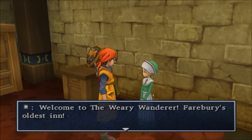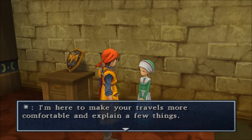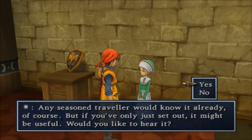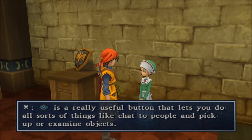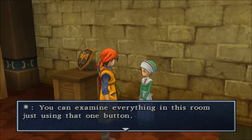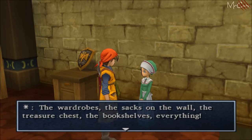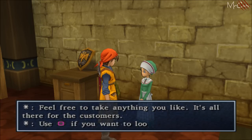Welcome to the Weary Wanderer, Fabry's oldest inn. I am here to make your travels more comfortable and explain a few things. Any seasoned traveler would know it already, of course, but you've only just set out. X is a really useful button that lets you do all sorts of things, like chat to people and pick up or examine objects. You can examine everything in this room just by using that one button — the wardrobes, sacks on the walls, the treasure chest, the bookshelves, everything! Feel free to take anything you like; it's all there for the customers.